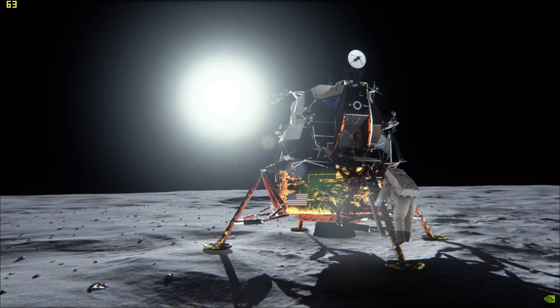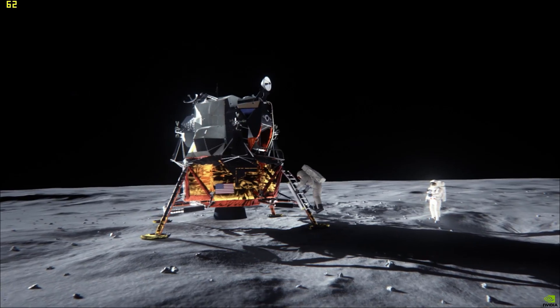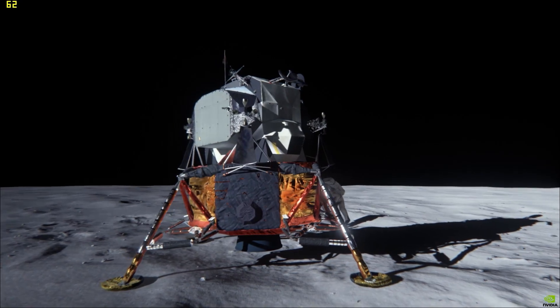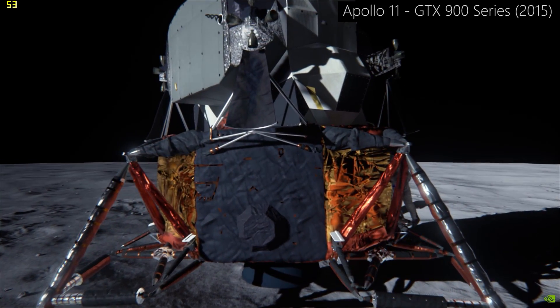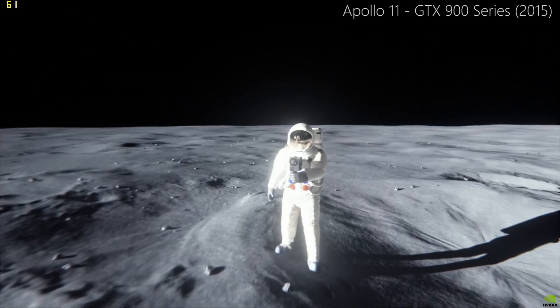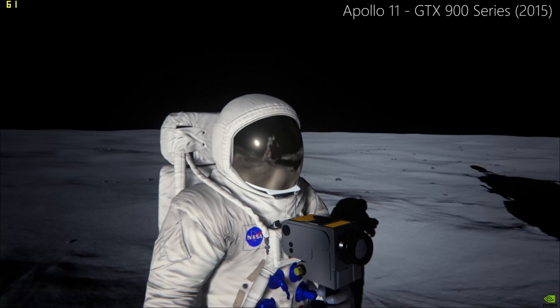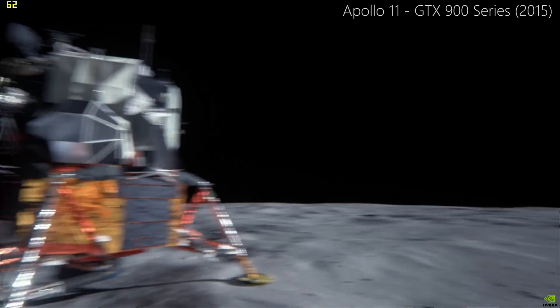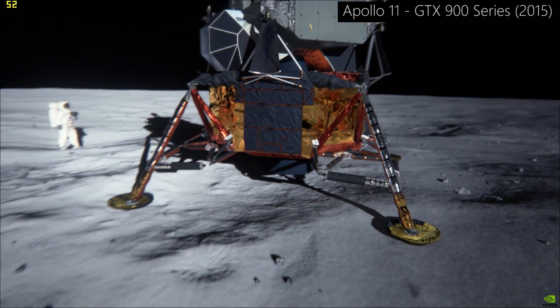One of my all-time favorites in terms of Nvidia demos — maybe second favorite behind Dawn — is this absolutely phenomenal Apollo 11 lunar landing demo. It was released for the 900 series cards back in 2015, powered by Epic's Unreal Engine 4 and Nvidia's Voxel Global Illumination technology. The demo was refined in 2019 with additional ray tracing features, so it looked even better and ran a whole lot worse — dropping into the 40s in frame rate at times.